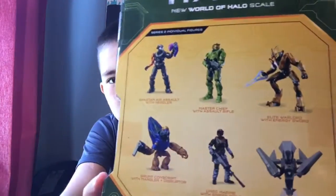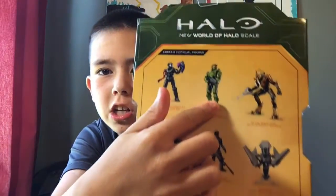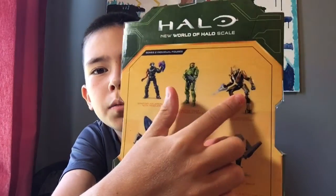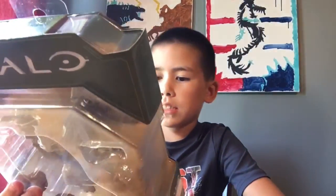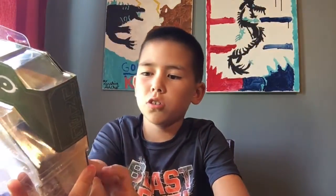So this is the back of it. You have him there. You got Master Chief, you got the Elite Warrior with Energy Sword. You also have the UNSC Marine with Sniper Rifle. And then you also have the Sentinel with Sentinel Beam. And then you also have Master Chief with Assault Rifle. And Spartan Air Assault with Needler.